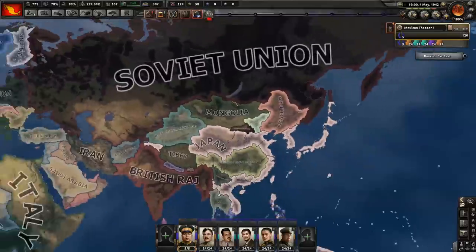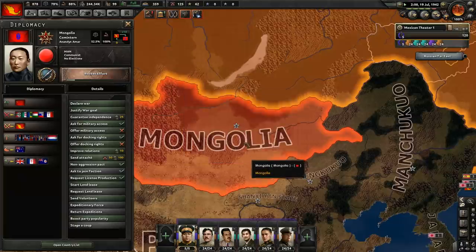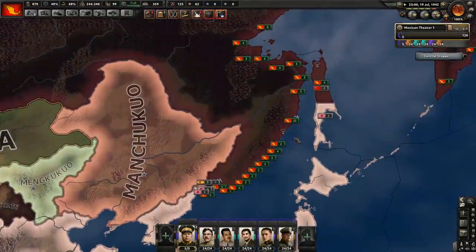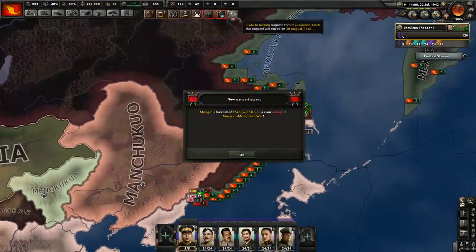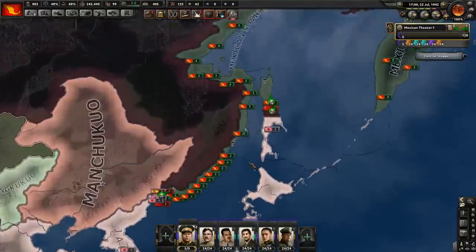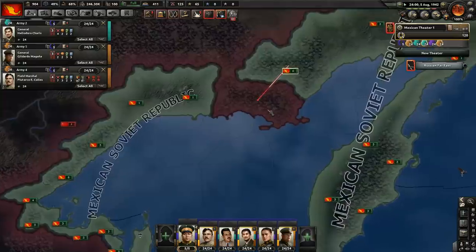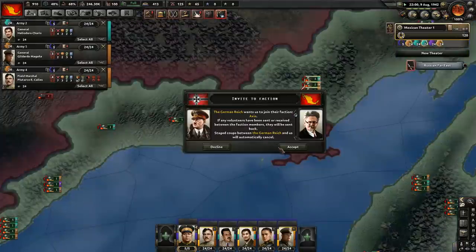Now we need to get into a war against them, but not declare it directly on them — so let's justify on Mongolia. Our justification on Mongolia is ready. Let's attack — declare war. Once the Soviet Union joins, which will happen in a moment, then we can join the Axis. And hey, the Soviet Union has joined. We now control the coast. Come on, connect already. And we've destroyed the Russians down here as well. Once this is done, I'll actually rely on a field marshal order this time, because why not? And let's join the Axis.